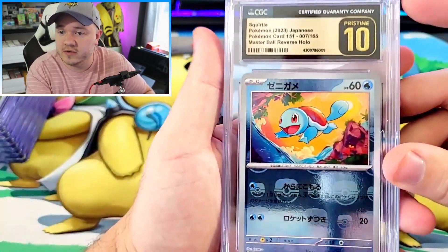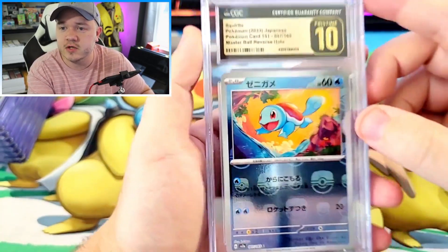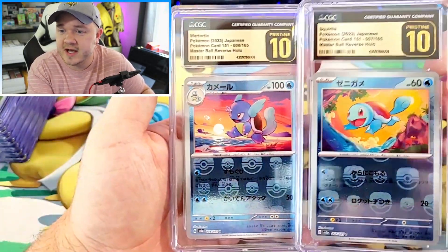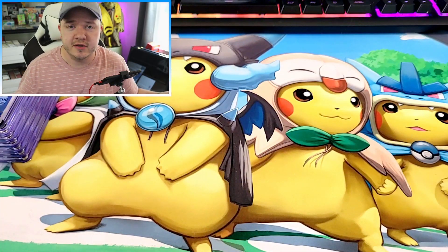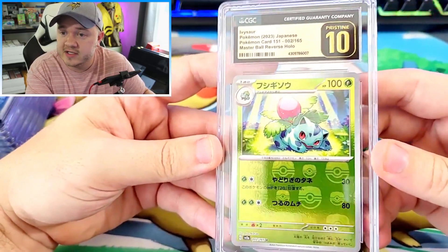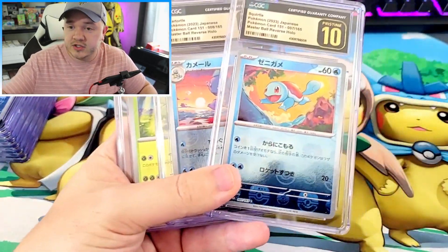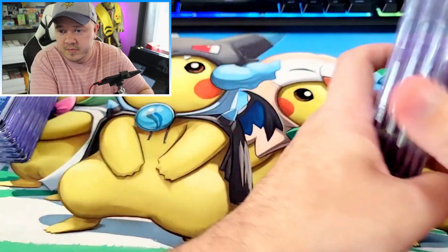Next we've got the cute little Squirtle. I love this Squirtle - there's a sunset, it's so colorful and so cute. And then we've also got the Wartortle - another beautiful card with a colorful sunset, absolutely adorable. Both cards got Pristine 10s. And to somewhat complete the trio of starters, we do have an Ivysaur as well, and this one also got the Pristine 10. So we've got Ivysaur, Wartortle, Squirtle, and Charmeleon - all Pristine 10, all Master Ball Reverse, all beautiful cards.